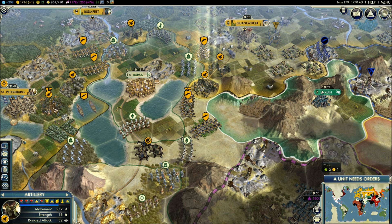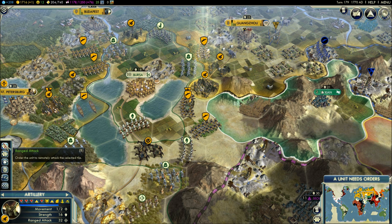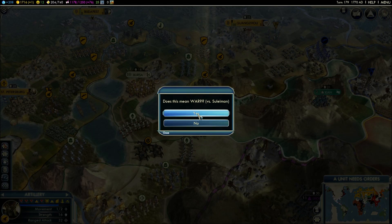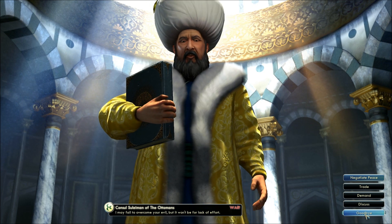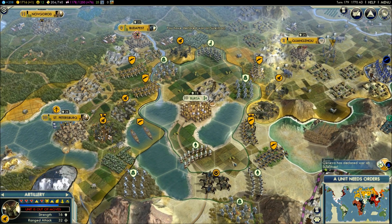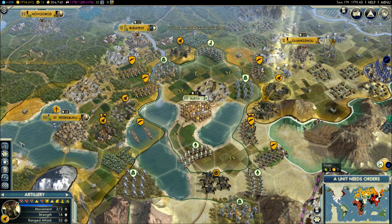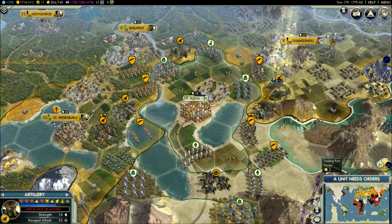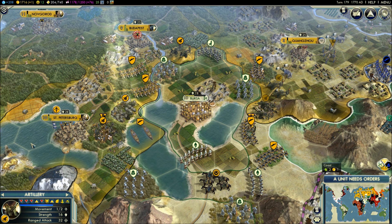First thing I'm going to do is shell his city. If you haven't seen my previous videos, you know I'm really heavy on the artillery. He's pretty upset about it, but oh well. That was a pretty powerful artillery strike. I guess with the bonus from the Honor social policy you get a flanking bonus if you have adjacent units, plus I have a great general here which strengthens my adjacent units.